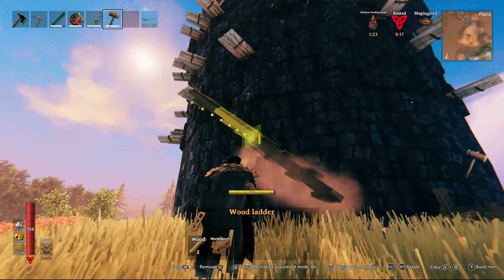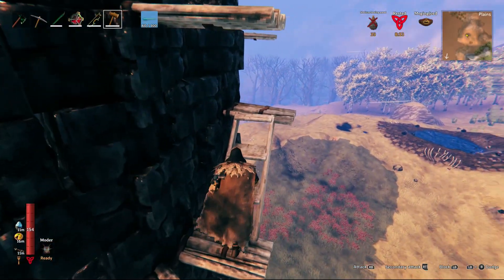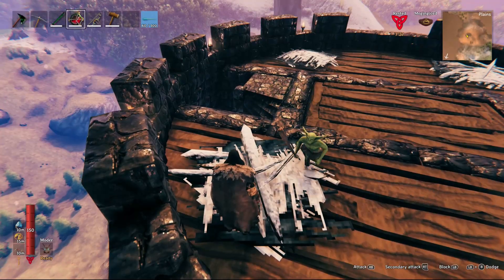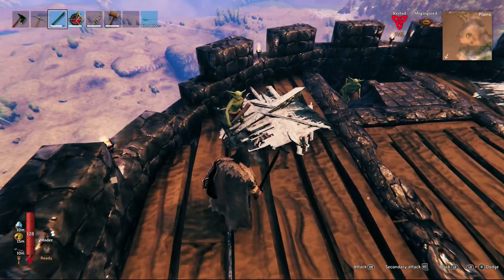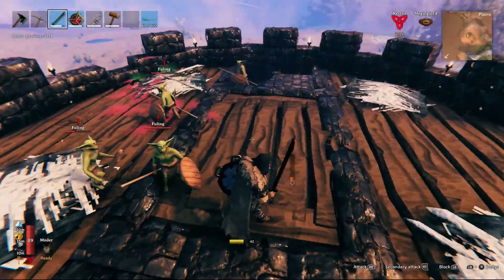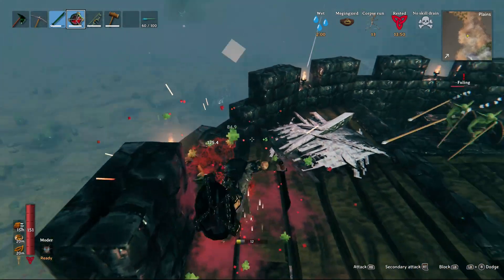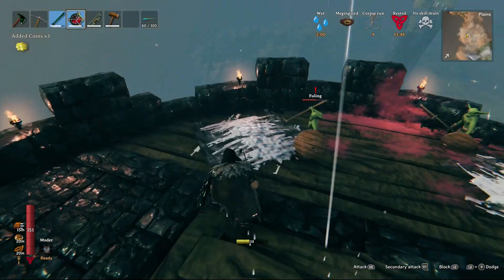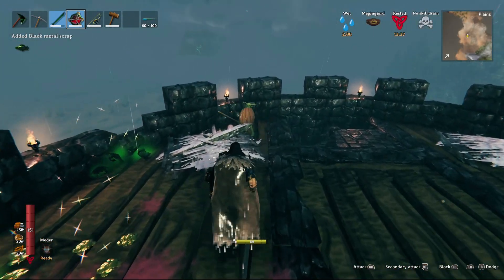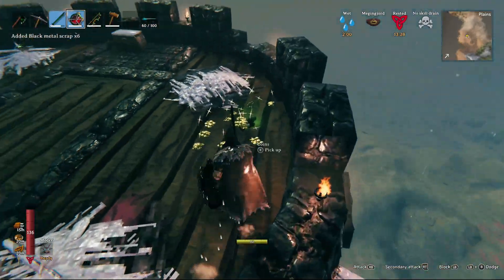Because it's in the Plains biome, this tower is absolutely filled with Fulings — Fuling wizards and normal Fulings. They all come pouring out of the top when you climb up. As you work your way down the spiral staircase, each level has an iron door you'll need to destroy. The moment you destroy it, everything on the other side attacks — one to four Fulings plus wizards. There are about four floors down to the bottom.